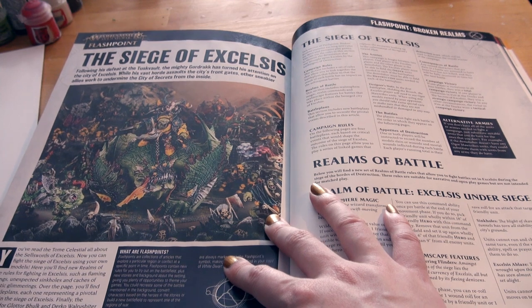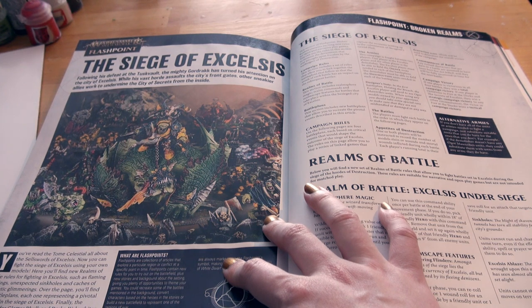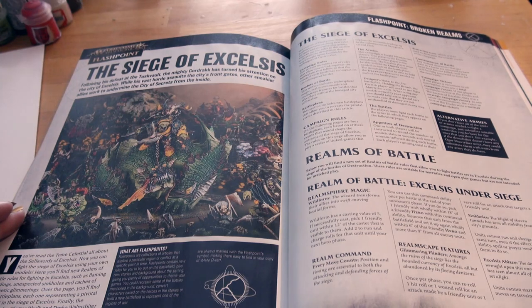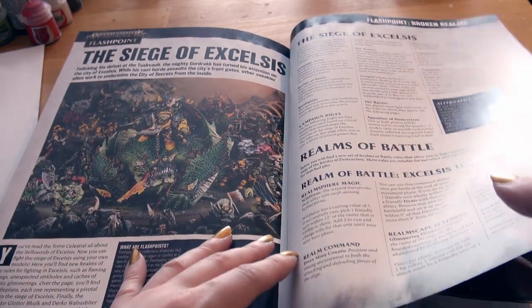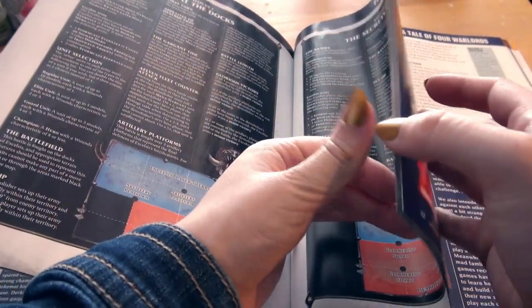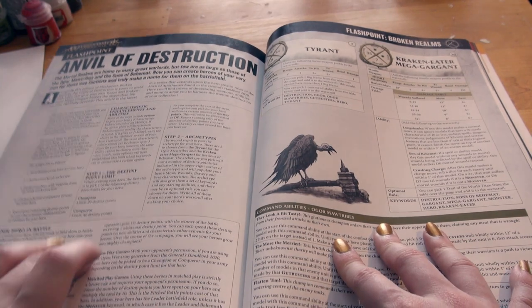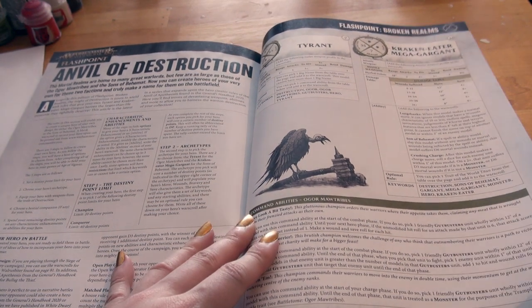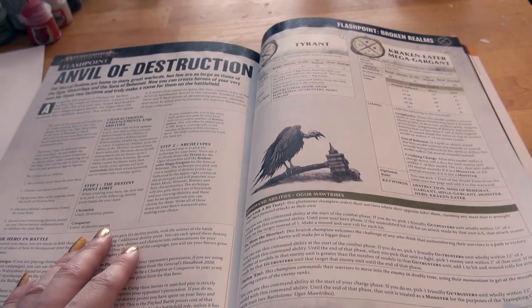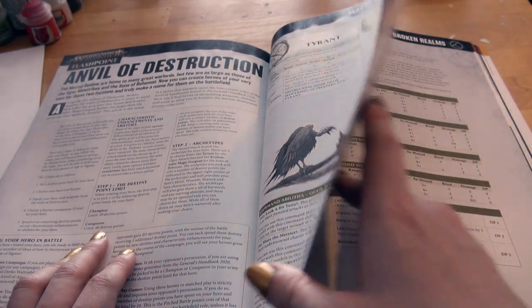A Siege of Excelsis: following his defeat at the Tusk Vault, the mighty Gordrak has turned his attention on the city of Excelsis. While his vast horde assaults the city's front gates, other sneakier allies work to undermine the city of secrets from the inside. Four battle plans. Anvil of Destruction — you can choose a Tyrant from the Ogre Maw Tribes or a Mega Gargant Kraken Eater to create your new hero. The Tyrant is 7 destiny points and the Kraken Eater is 30 destiny points, so you only have 10 destiny points to add to that Kraken Eater.